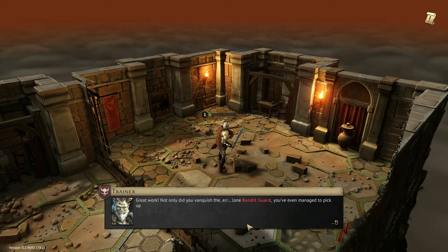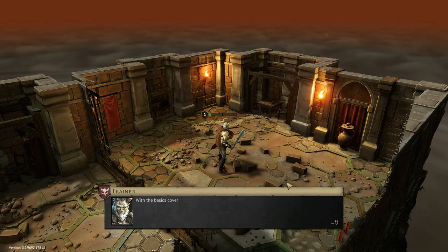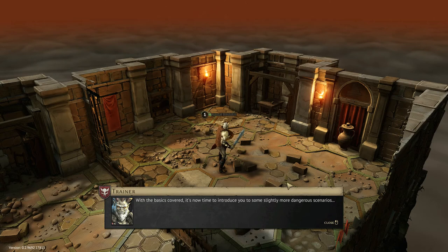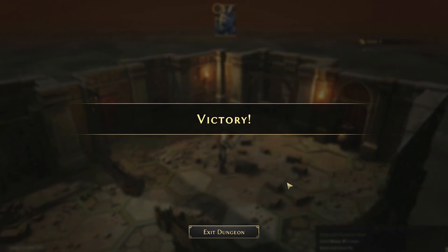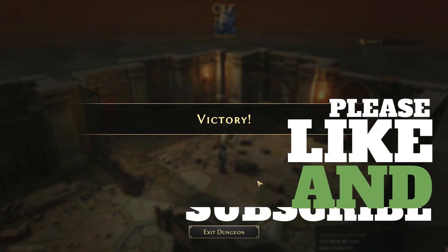Not only did we vanquish the Bandit Guard, we even managed to pick up a few pieces of gold — not too bad. That's kind of an introduction to the very basic movement and the basic elements of Gloomhaven. There is more involved — more detail with attacks, defense, and all that stuff — and we'll get into that in the next video. Hope you enjoyed this quick run through of the tutorial part of the Gloomhaven digital app, and we look forward to seeing you next time here on Legendary Tactics.